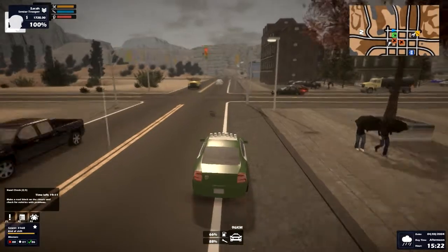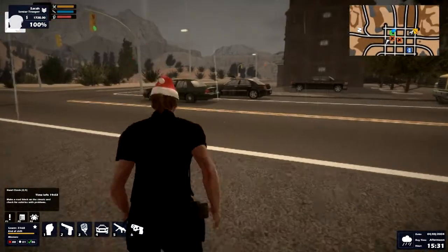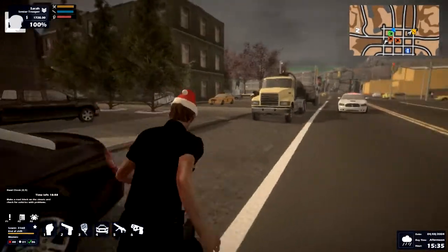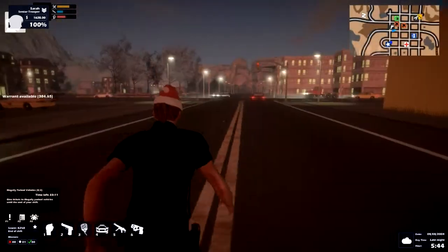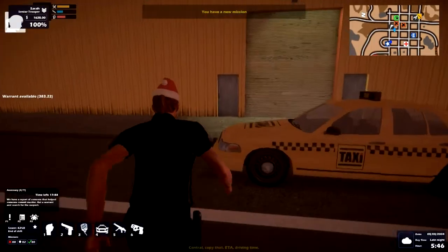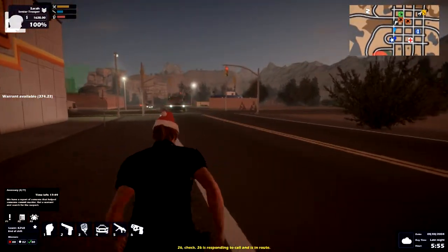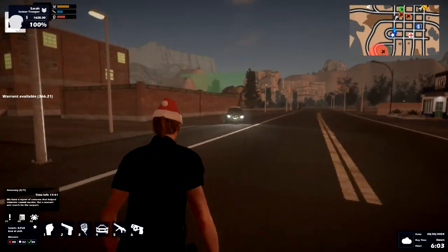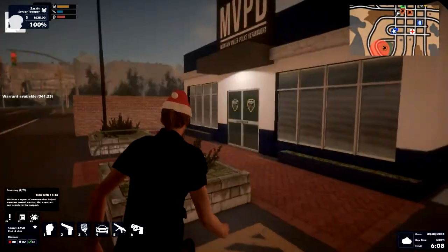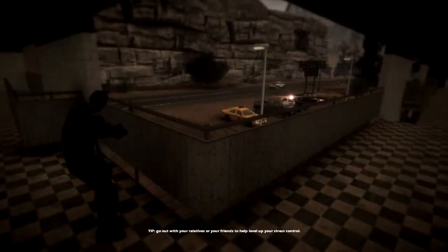I need to make a roadblock. I kind of need to get off the road a bit because when I tell cars to pull over they sometimes pull over into my car. You have a report of someone that helped someone commit murder — someone's committed murder. ETA driving time. Another warrant run — there's suddenly so much going on. It's in the same area. Let's do another one — it's probably the other person. They reported someone that helped someone commit murder. I don't know if it's two accessories or if they're both accessories to each other. Let's get a warrant. Warrant will be ready in another minute.